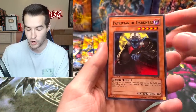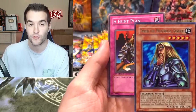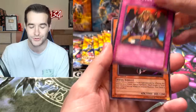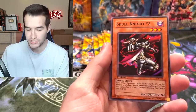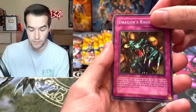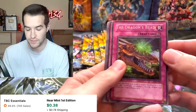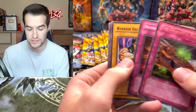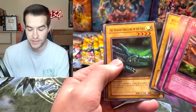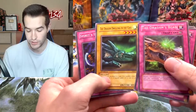On to Legacy of Darkness. We have a Patrician of Darkness - the five-star legend. A Feint Plan with Freed the Matchless General - yes, the guy we pulled, he's an Ultra in the set. Skull Knight number two, Dragon's Rage - pretty cool. And the Dragon's Beat - a little bit of a shift on that name, it's shifted up a little bit. Nutrient Z, Warrior Dygrapher - he's on a ton of artwork. Dragon Dwelling in the Cave and the Spirit Invitation. This is not the same Dragon - I was wondering if that was, but it's not.